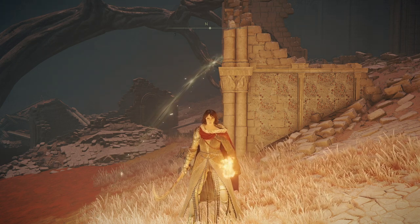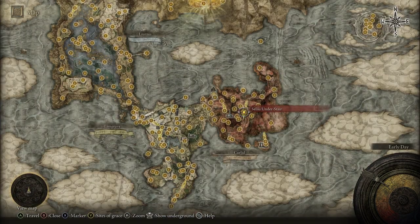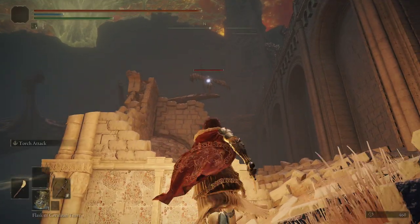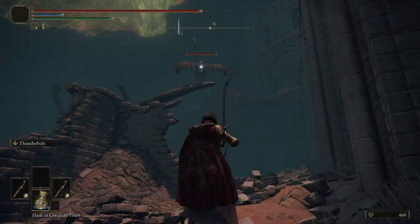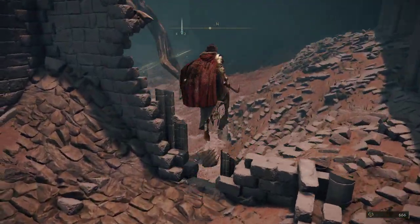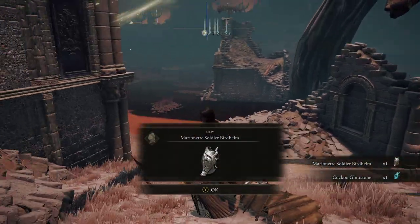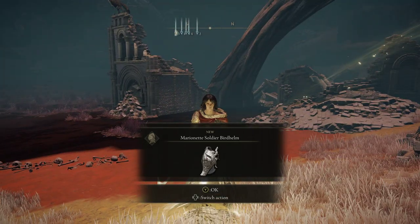If you'd like the Marionette Soldier Bird Helm, you'll have to head to the Celia Understair here in Caleb. There is an enemy nearby that drops this helmet, so we're gonna have to kill him. Hopefully on his body we'll find the helmet — and we did. Just keep resting and keep killing him until he drops it.